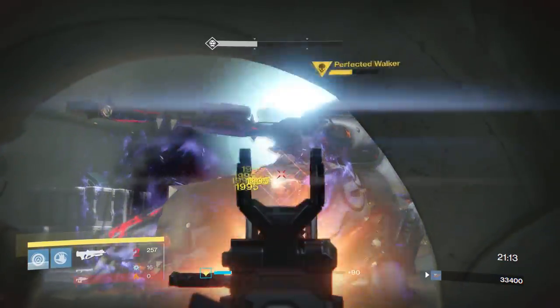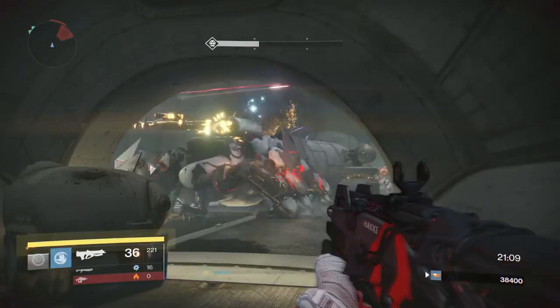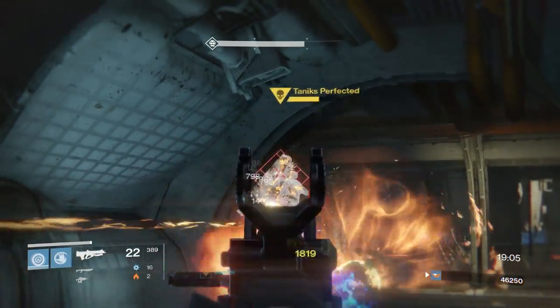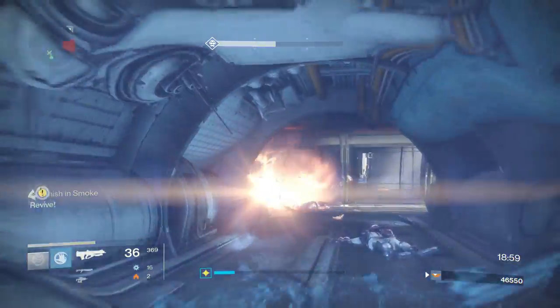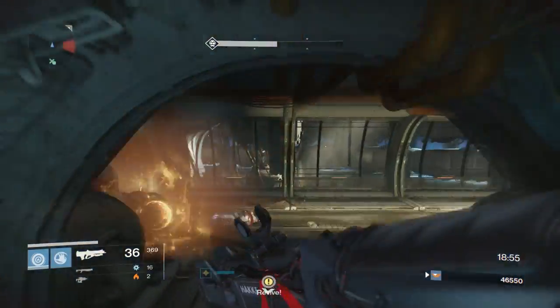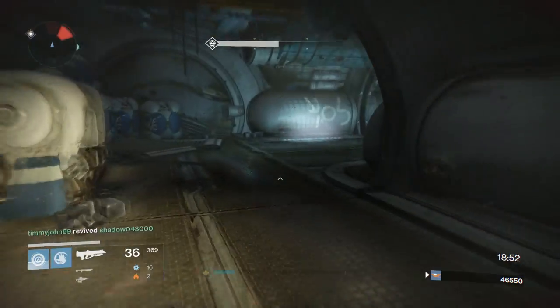When you get past the Walker encounter, you're actually going to have to fight Tanix through those hallways. Don't run forward with your entire team — Tanix can spawn right in front of you and crush everyone. Make sure to send one person forward to trigger him in the hallways, back off, do some damage, and work your way through that hallway to the final boss encounter.